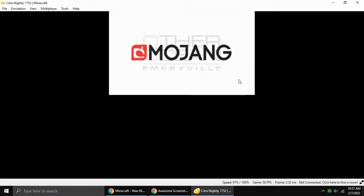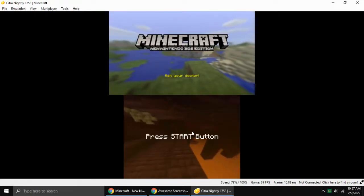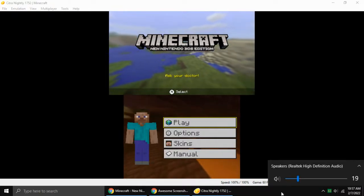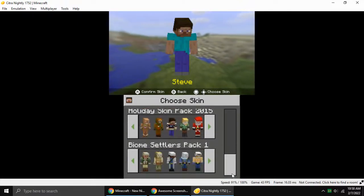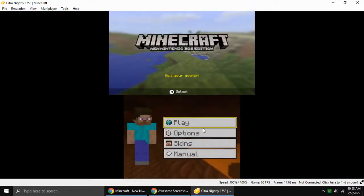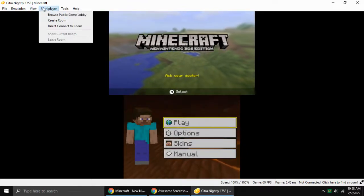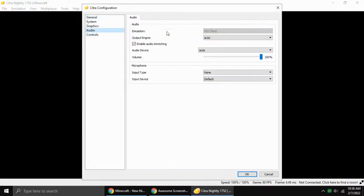Go to the SFC. Wait for it to load. If you want to configure controls, you can go to Emulation, then Configure and Controls. There are a lot of controls options here.